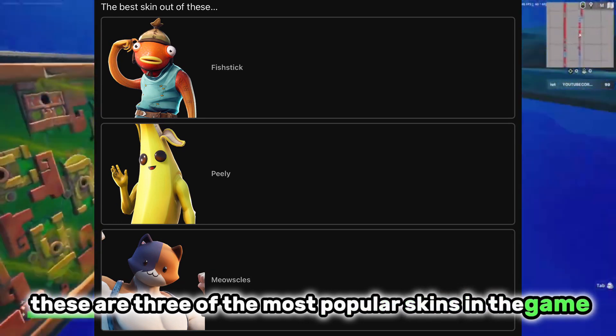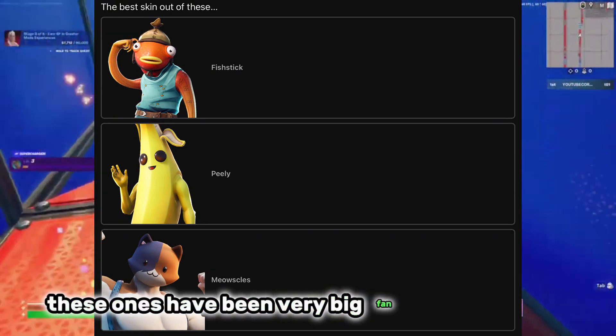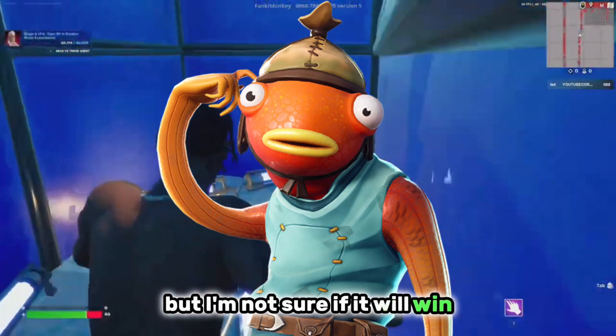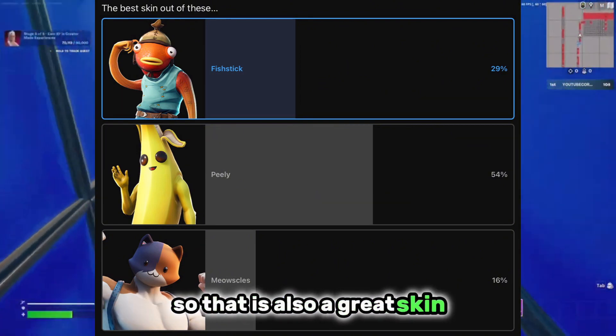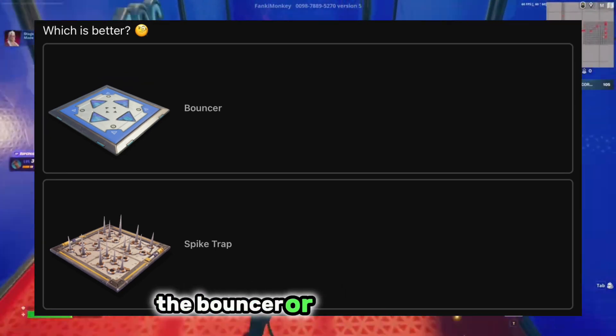Especially since Chapter 2, these have been very big fan favorite outfits. For me, I'd personally go Fish Stick, but I'm not sure if it will win. 54% chose Peely, and Fish Stick received 29% — so that's also a great skin, but they're all really iconic.